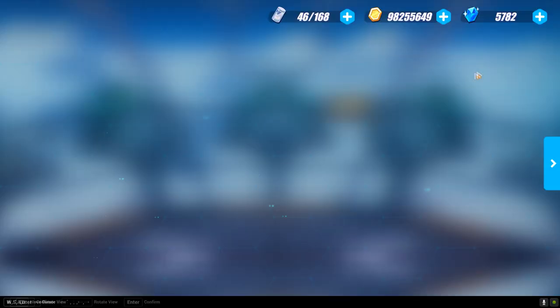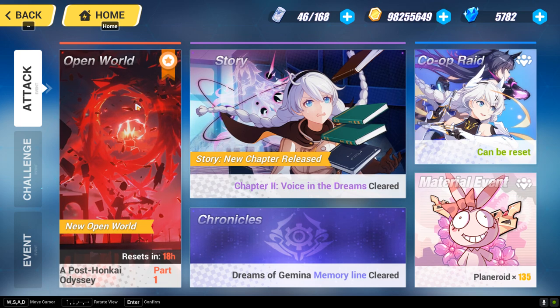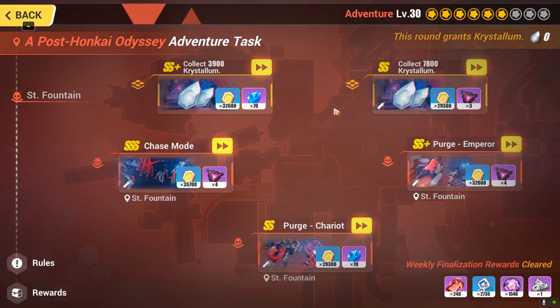When you go to the attack section and open world, if you use all of your attempts to refresh until you get the text you want, you get a chance to earn a crystal text. For instance, I have one crystal text here. Just make sure you use all of your refresh attempts to get the material or fragments you are currently farming, and then you will get a chance to earn the crystal text.